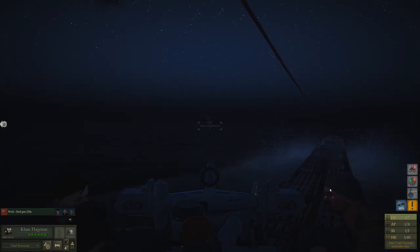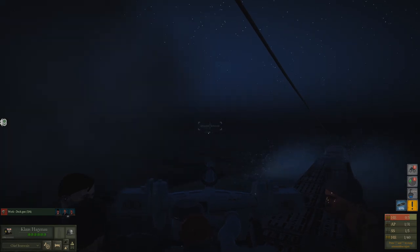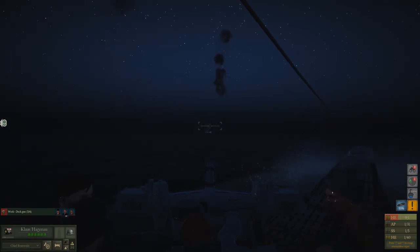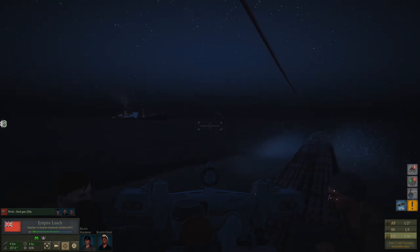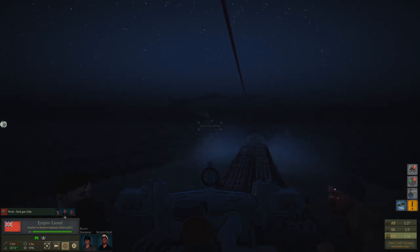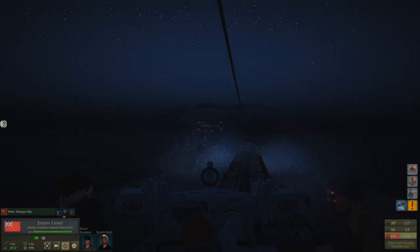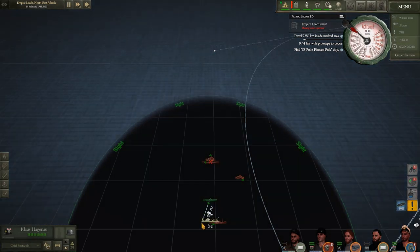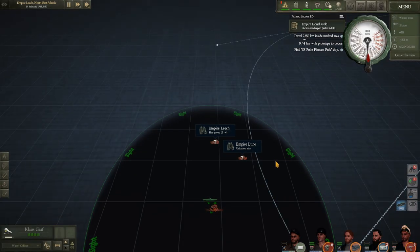Let's see if we can start tagging with some HE. Fantastic - and realistically at this distance all we're hoping to do is set her alight and cripple her a little bit. Looks like the Empire Leech won't be going anywhere for now. New contact - unknown group. That pops up when the ship you have been targeting releases its lifeboats - the game considers the lifeboats an enemy group. Our first target is now sinking. We'll start throwing a little bit of love at the Empire Lionel. She's turning away from us - I'd say she's gone. Mr. Osterman, let's phone that in. HQ is concerned about this transport group.